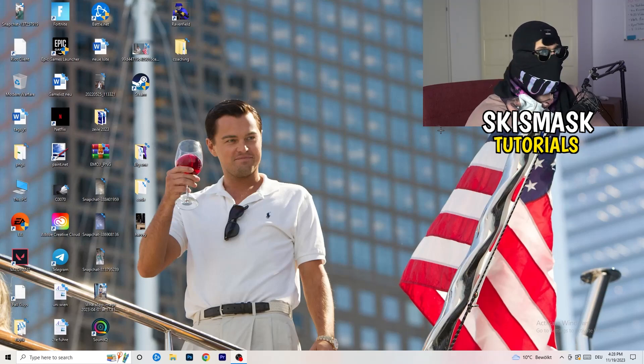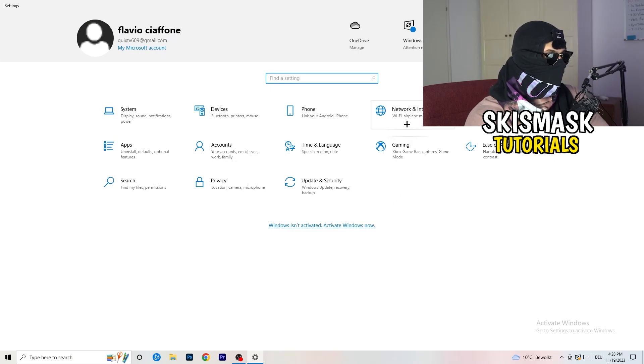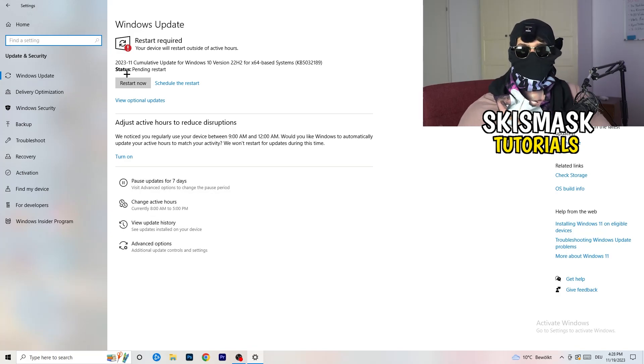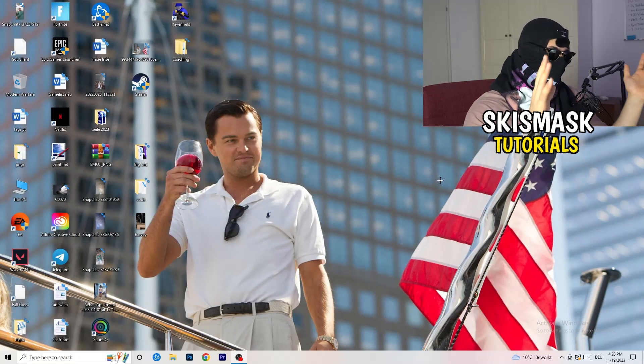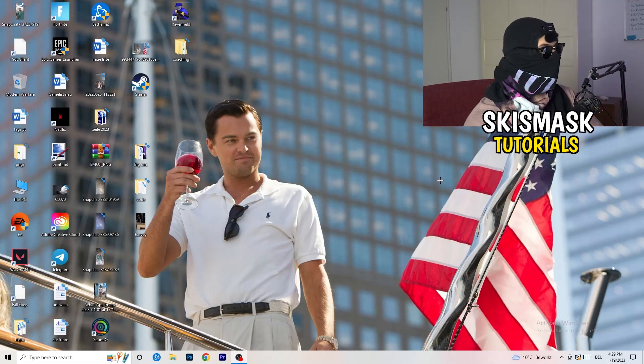Sometimes the issue could be related to Windows itself. Go back to Settings and open Update and Security. From there, restart your PC and make sure your Windows version and drivers are fully up to date, because sometimes connection issues are caused by outdated drivers. Update your drivers to the latest version — this will help a lot. Once finished, restart your PC, relaunch your game, and this should resolve the issues.